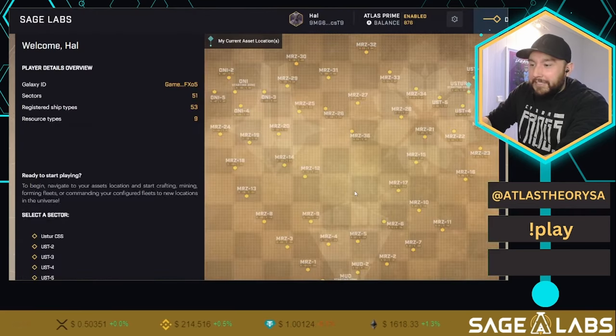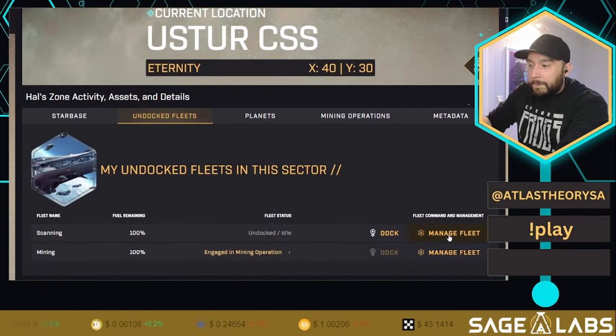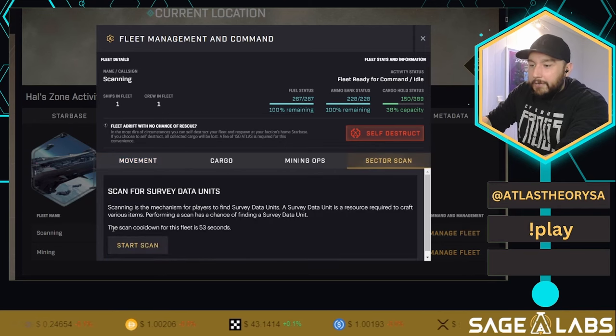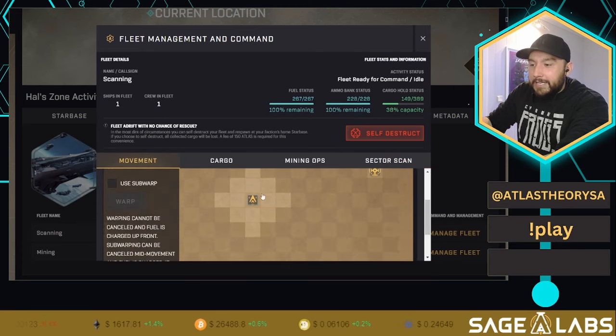Let's return to the dashboard. We can see mining operations are currently running. Now for scanning — go to the scanning fleet's asset location. All your actions are inside 'Manage fleet.' We perform a sector scan and accept. Scan failure — we didn't find any SDUs there. That's all right. Let's move away from the star base and see if that changes anything.